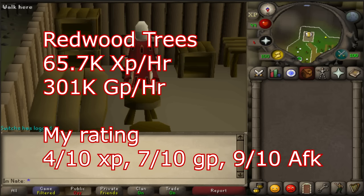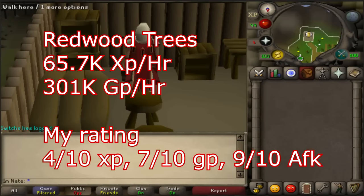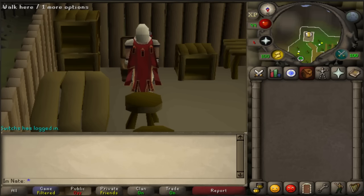I got 65.7k experience an hour there and 301k GP per hour, and I would say it's about 9 out of 10 for AFK, 7 out of 10 for GP, and 4 out of 10 for experience. They're probably the best option if you're 90 plus and looking for a good mix of experience, GP, and AFK-ness. I'd say Redwoods are the best training method in game other than two-tick teak woodcutting. Two-tick teak is a lot better experience but no profit and not AFK at all.